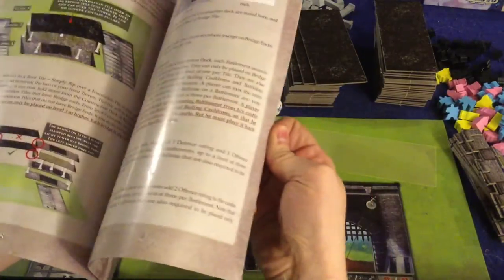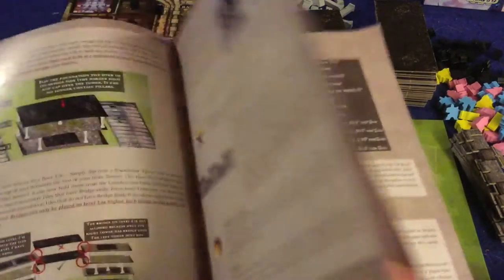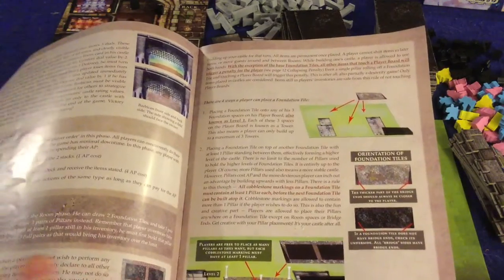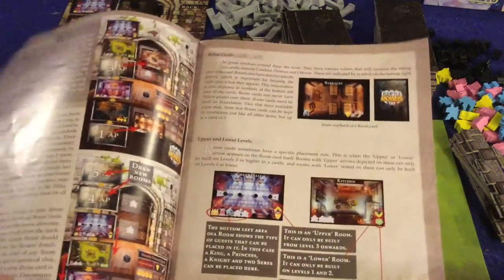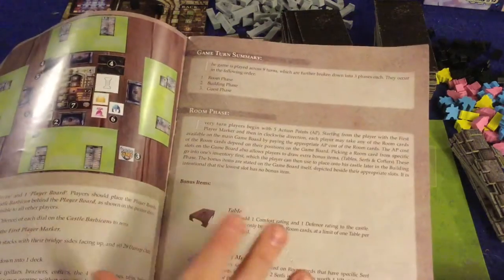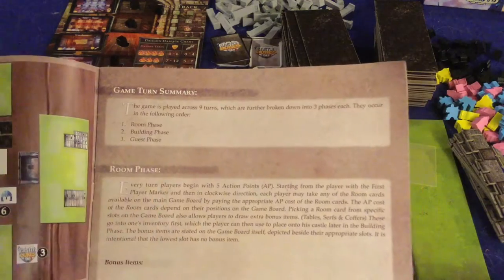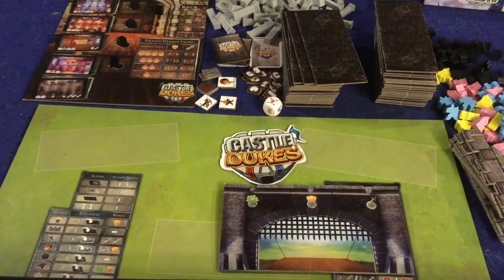First up, there's a handy rule booklet — I believe 14 pages, double-sided, full color, full of pictures, illustrations, and examples. It is thorough. When we first read it we thought the game was much more complex than it actually is, but it should have you up and running once you've read the rules. In actuality there are only three phases you're going to be doing on your turn, so it is a very simple game.